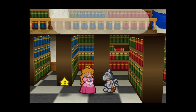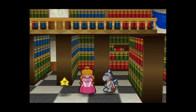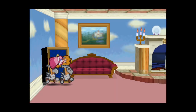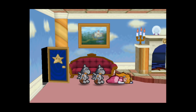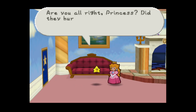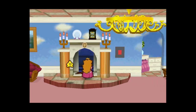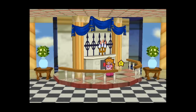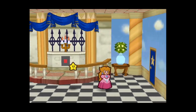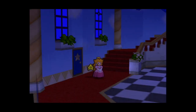The guard says: 'Princess Peach, you know you're not allowed to leave the room!' She gets sent back. Having a Power Rush could be excellent. There's the same dialogue again - now we have a Power Rush. Let's see if we can make use of that - it'll require a little more work though.